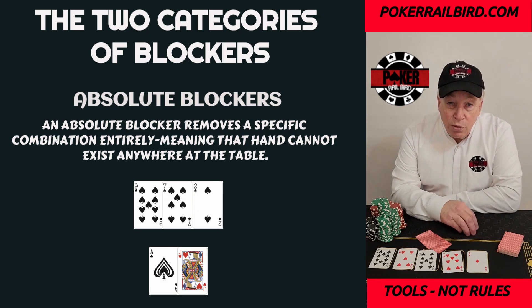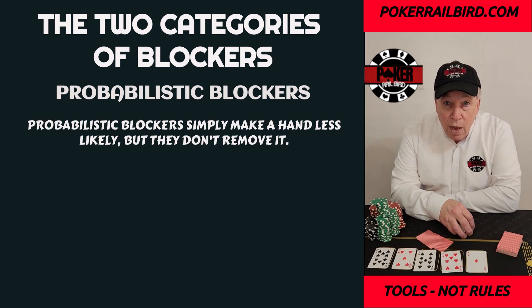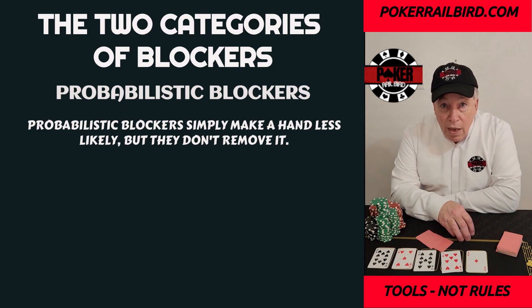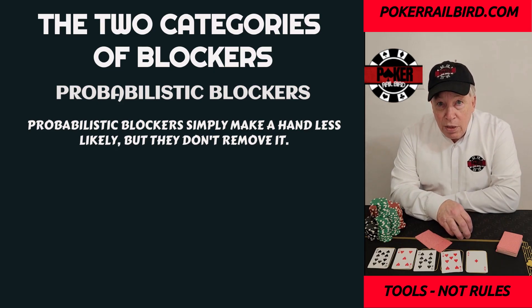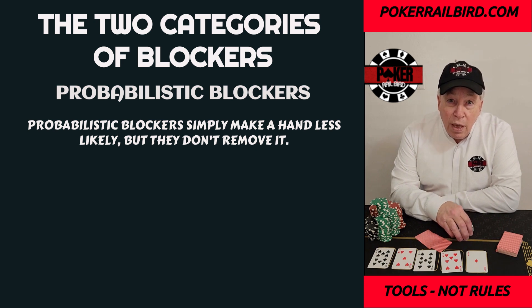Absolute blockers give you certainty — they take the very top of your opponent's range and erase it completely. Number two: probabilistic blockers. This is where most blockers fall. Probabilistic blockers simply make a hand less likely, but they don't remove it. Holding an ace doesn't block another player from also having an ace pre-flop; it just reduces the number available from four to three. And in a full-ring game, that reduction doesn't carry the weight players think it does. For example, on a board like the ace of diamonds,